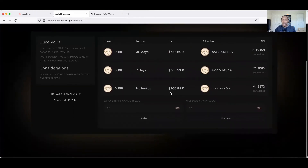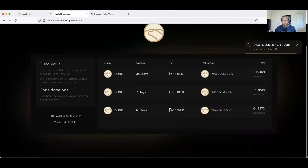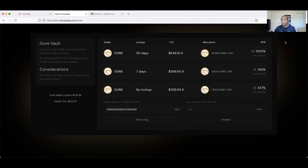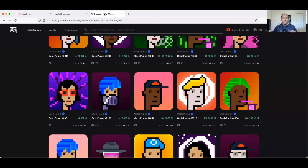The transaction is still pending - that's a bit slow. Once it's done, you'd come here to stake. MetaMask shows the swap of 15 ROSE is complete. There's our DUNE - let's lock it up, hit Stake, confirm. Little to no fee. You may need to refresh as it can be a little slow, but the transaction did approve. DUNE approved - we're in there, everything is staked up.